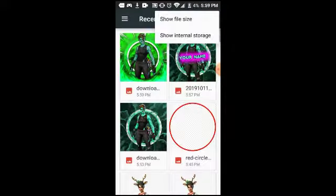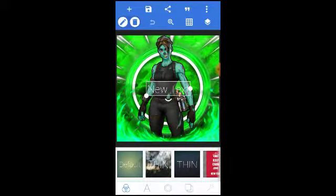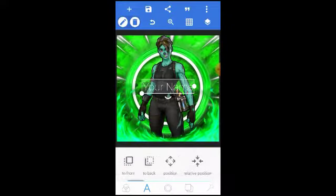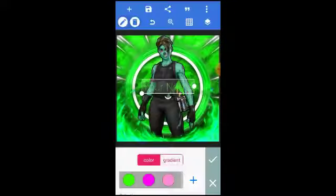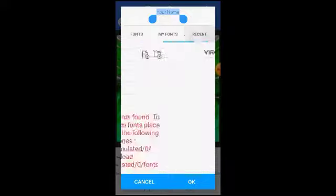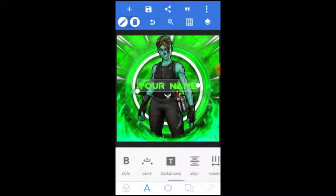Go to gallery and find that image you saved. Then you want to make the text look cool. I usually put the name first, you can make the color match — I'll put the color second — and then you want to press font and in my opinion that font goes the best, it's what I always use.